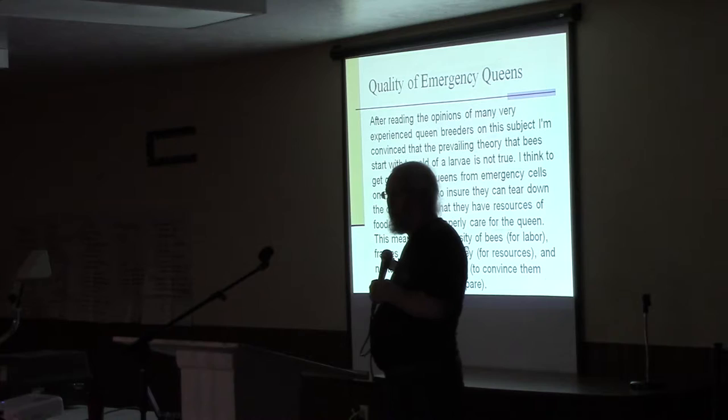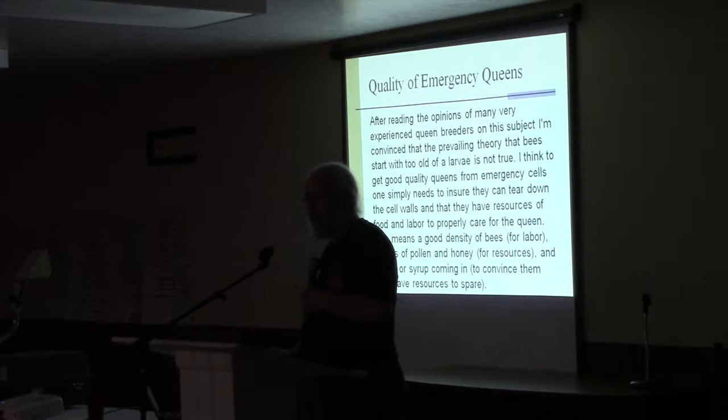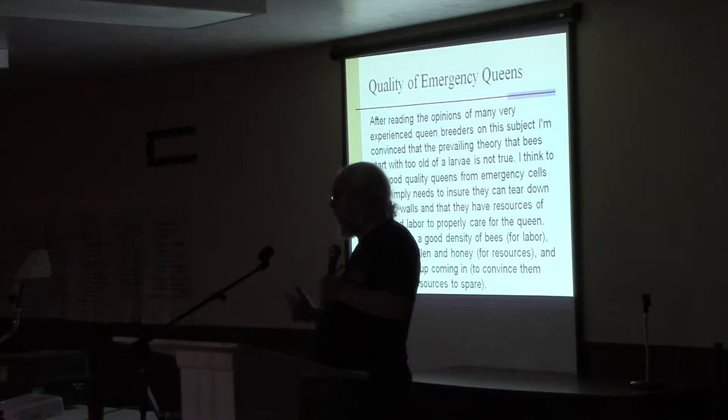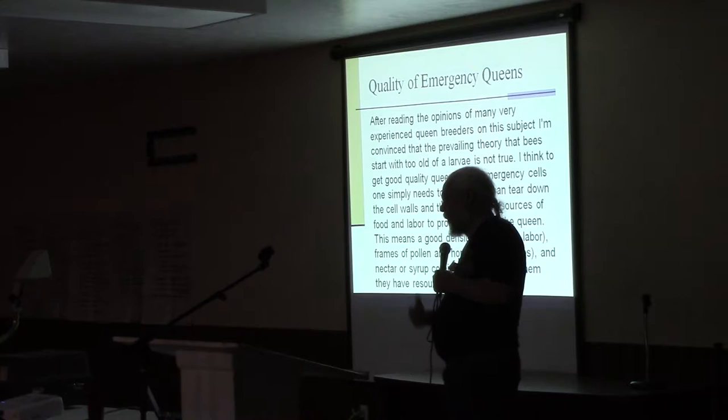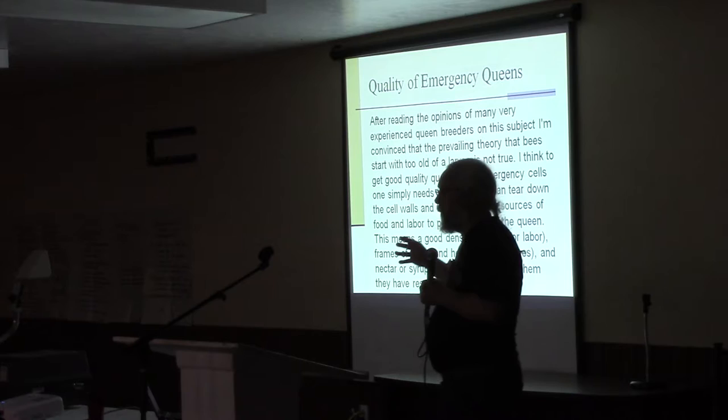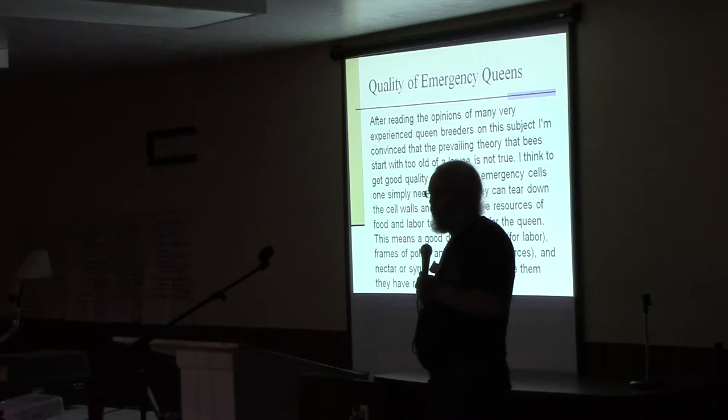It has more to do with the circumstances under which I do an emergency queen. If I do it in the middle of a dearth, I often don't end up with a very good queen. But if there's enough pollen and nectar coming in, it's fine — you just have to work with strong hives. A strong hive makes a big difference. Another mistake people make is taking a frame of brood and a frame of honey, sticking it in a five-frame nuke with not very many bees, and letting them raise a queen — they end up with a poor queen. If you can choose, you want a strong hive building the queen cells, not a little weak nuke.